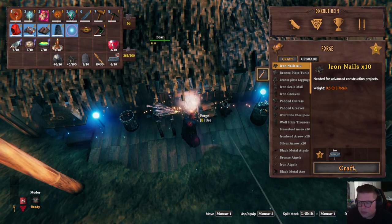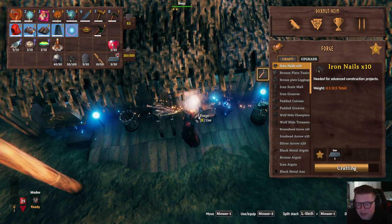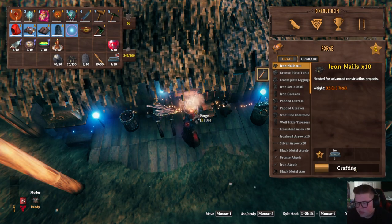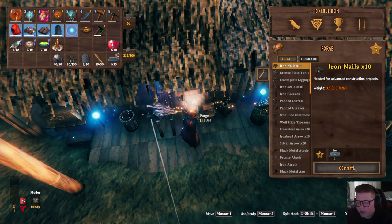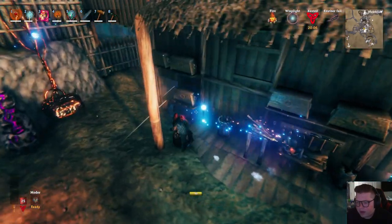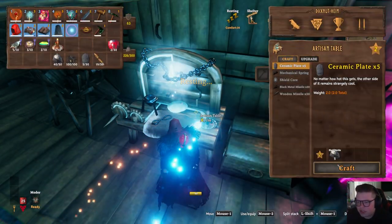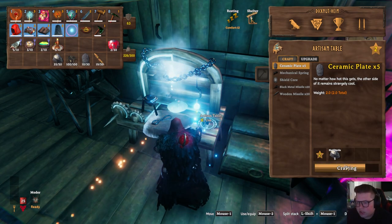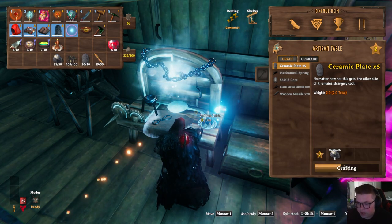Let's go ahead and make our iron nails — yeah we did have enough. Let's see how many we have: 50, 60. We just need 100, so sadly we are going to deplete basically all of our iron. So once again I'll have to make a run to all the biomes and get a bunch of iron, tin, and bronze. Let's make some more ceramic plate too because we're going to need some for the ship. Yeah, I'm very much overdue for an ore run.